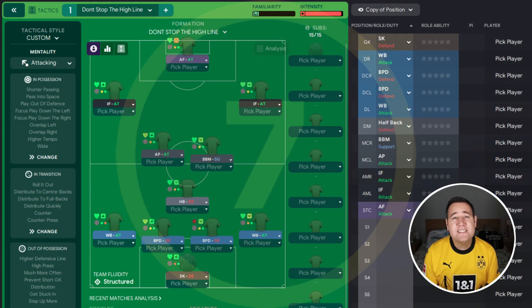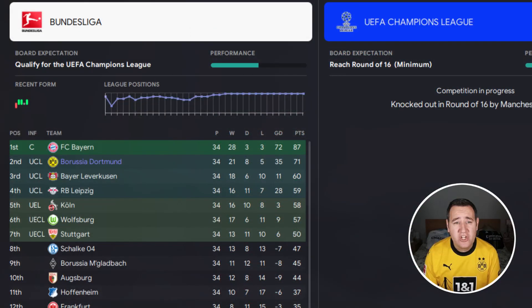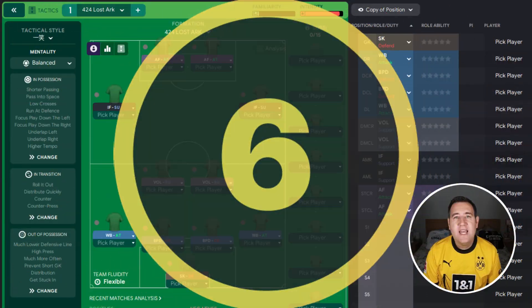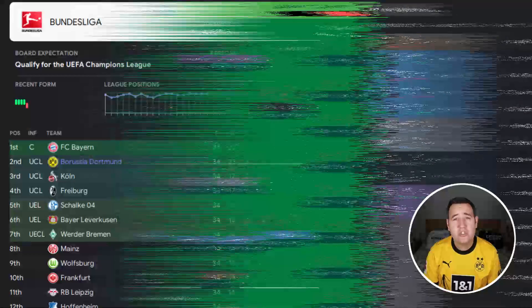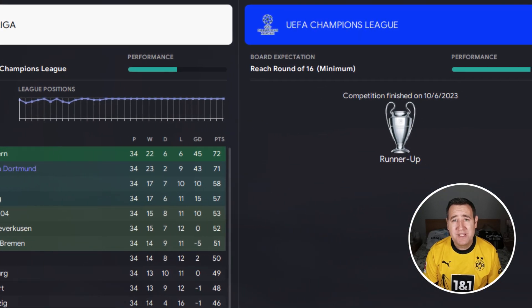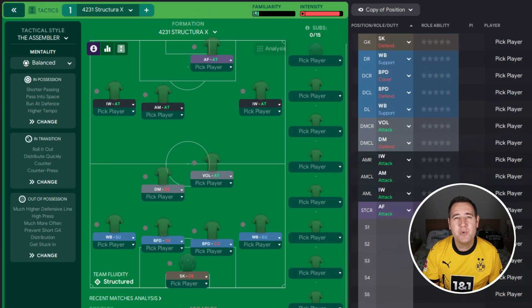In eighth place we've got 4-1-3-2 Extreme Diamond Undervolt 2, finishing on 67 points and a goal difference of 35. In seventh place we've got Don't Stop the High Line, finishing on 71 points and a goal difference of 35. In sixth place is 4-2-4 Lost Ark — it finished on 71 points with a goal difference of 43, runner-up in the Champions League, but it did win the DFB Pokal Cup.